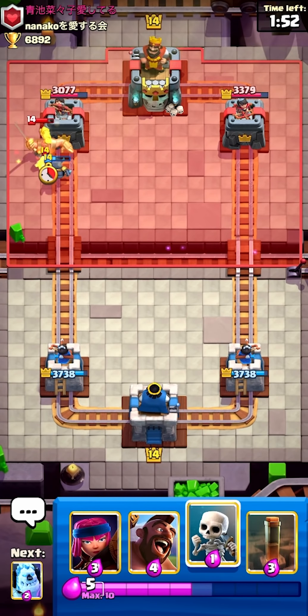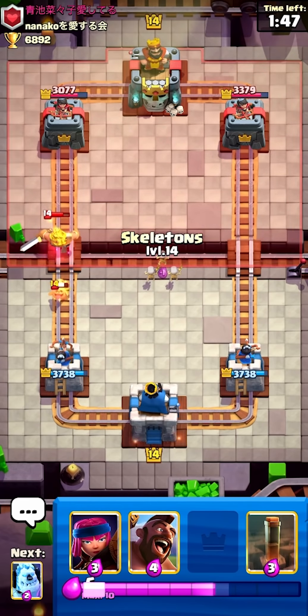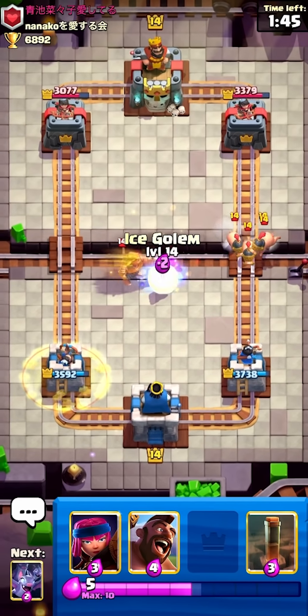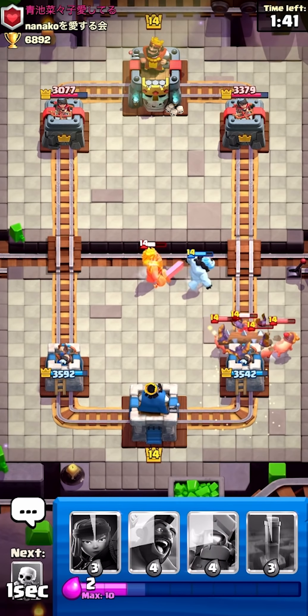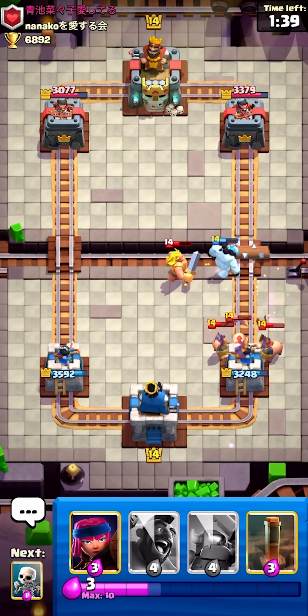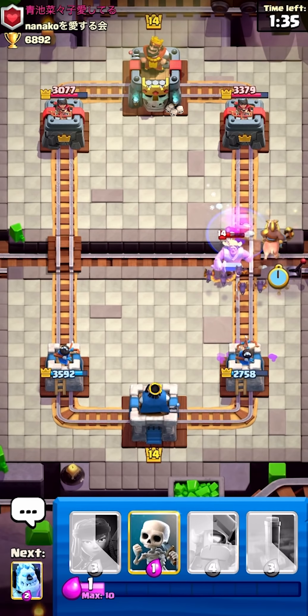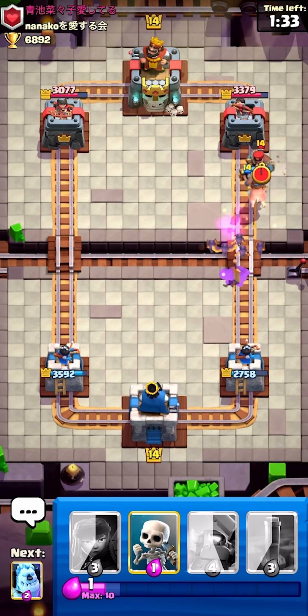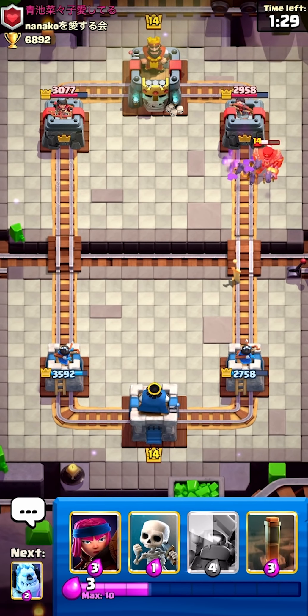Okay, a Golden Knight and a heal spirit - that was a terrible heal spirit. What was that ability? Okay, what we need to do is cycle to our bats and our log, and that's just the best we can do on that. I'm gonna send a hog here because he might be back to another Golden Knight ability.